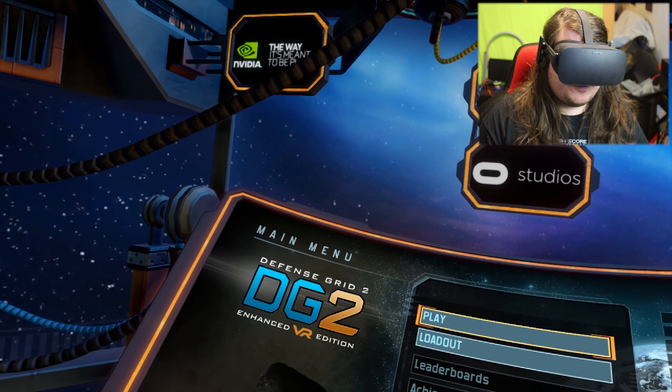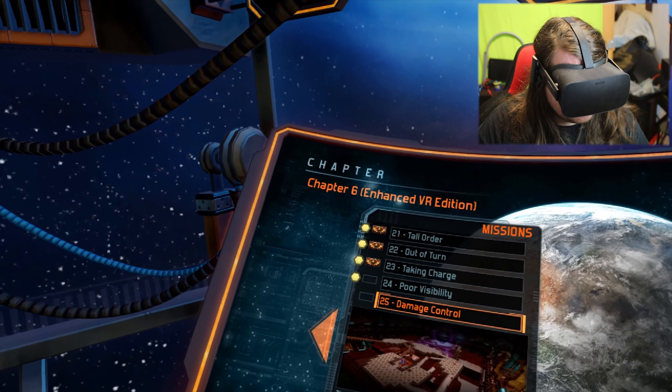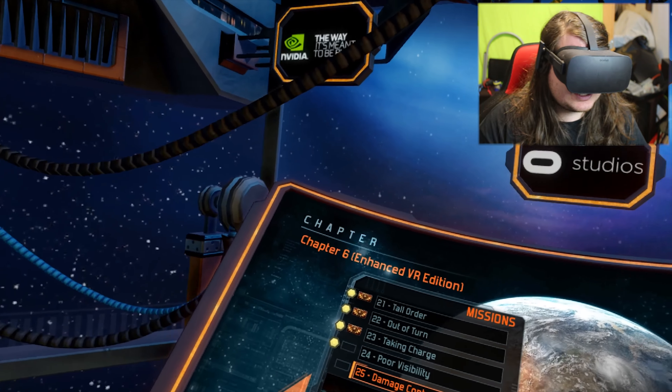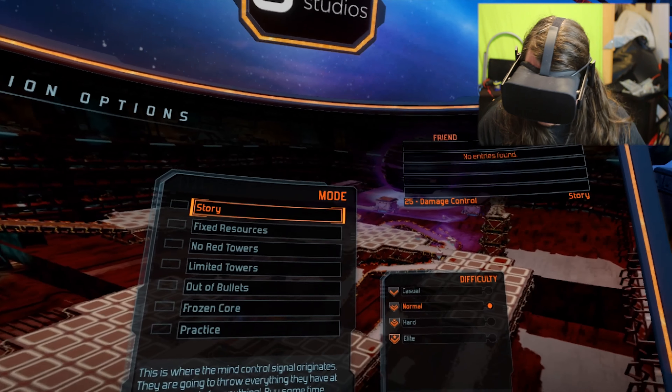Welcome back to the chat, and today we're going on with Defense Grid 2, which I've just skipped while I went slow. Oh, this is going to be the last one! I can't wait! So we're still in chapter 6, this is the last one — Damage Control. Hopefully we can do this!